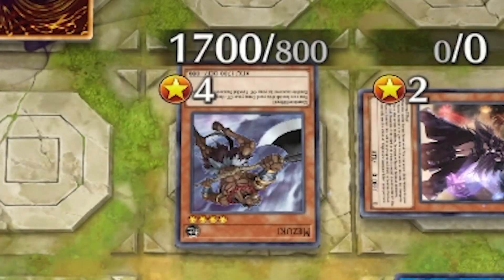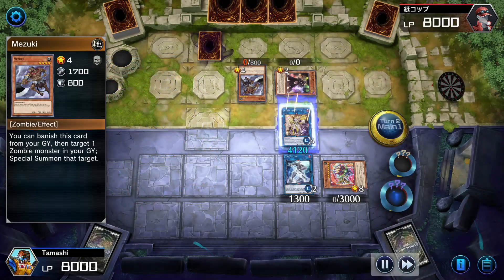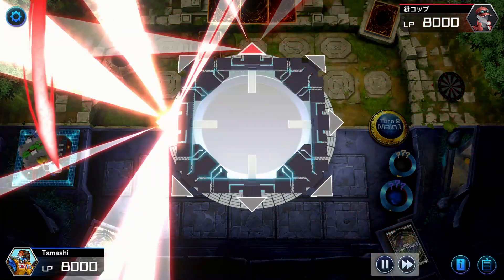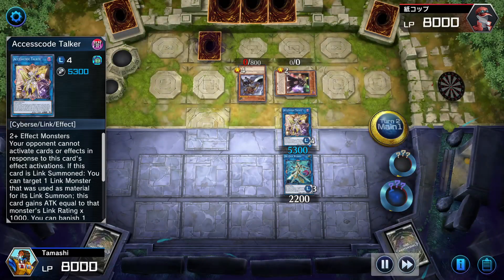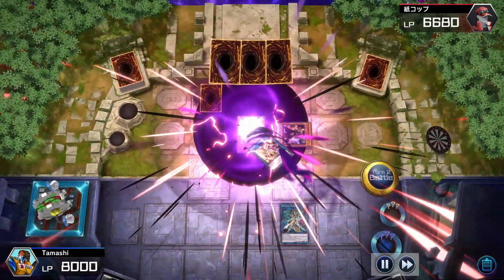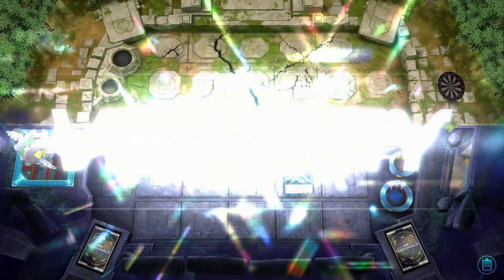Slap that radiator effect on that Mizuku. He don't know what to do. He lost trying to figure out the puzzle like Sudoku. All right, link summon Tri Wizard and it's over, bro. Look at this damage I'm about to do. Look at this damage, battle phase — BAM! Stop playing with them. OTK. Second turn victory.